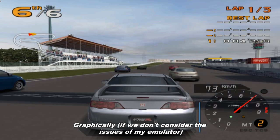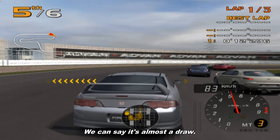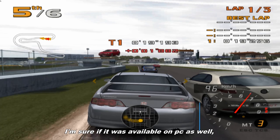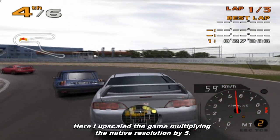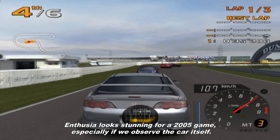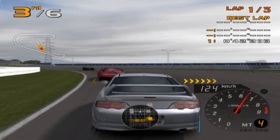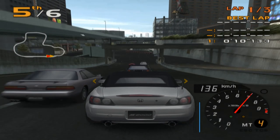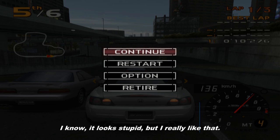Graphically, if we don't consider issues from my emulator, we can't say it reaches the highest levels offered by Gran Turismo 4 — it's almost a draw. Too bad this game was only available on PlayStation 2. I'm sure if it were available on PC as well, it would have been the racing game with the best graphics of 2005. Here I upscaled the game multiplying the native resolution by 5. Despite some glitches in sky and shadows, Enthusia looks stunning for a 2005 game, especially the car models. One little detail I like: when you pause the game, your car turns on the turning signal. It looks silly, but I really like it.